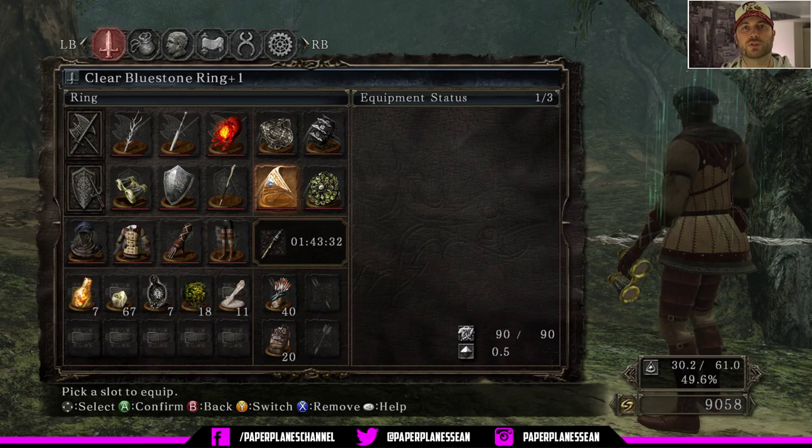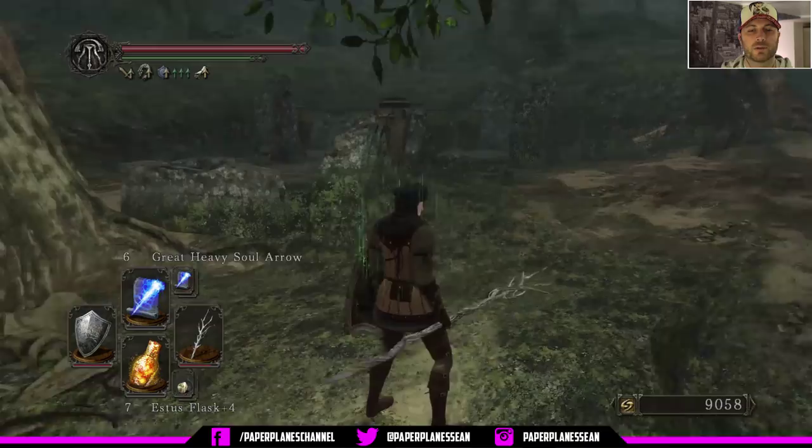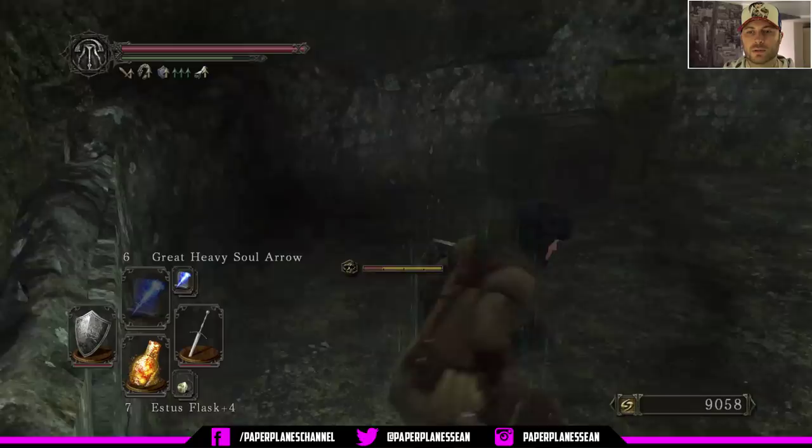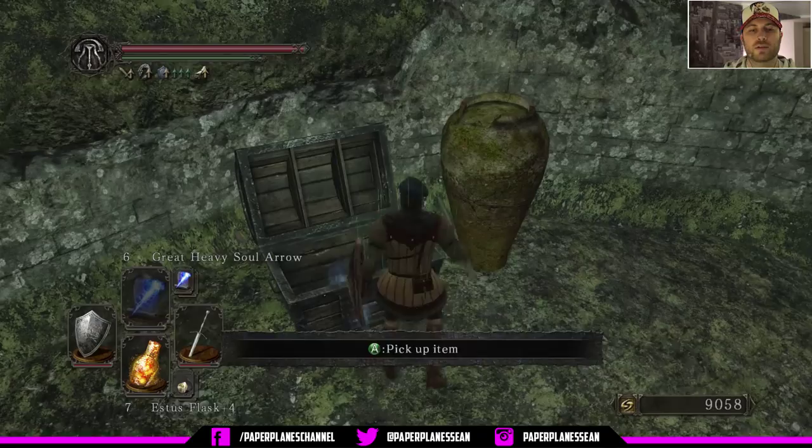We don't have any present danger, so what we're going to do is come in here and destroy these pots. Now we're going to loot this chest — it's not trapped or a mimic. Thank Jebus. Human effigy and blood serum, both times three. That's a pretty good grab right there. Three human effigies is quite the value.